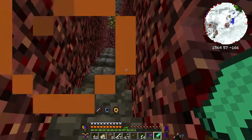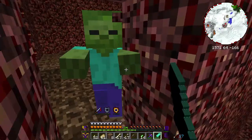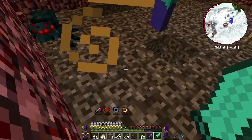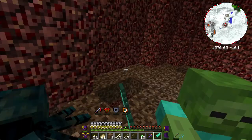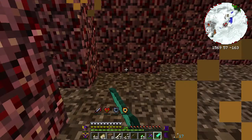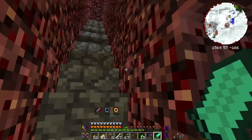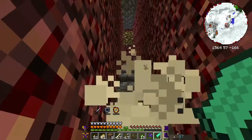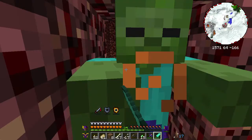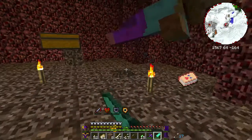For some reason these glowstone blocks are not quite spawning in the right place so I can't get through them. I've been knocked down again. I think I'm actually safer at the bottom of this thing. Unfortunately, the longer I'm here, the more things spawn upstairs, so I need to just drop down and go straight for the spawners.